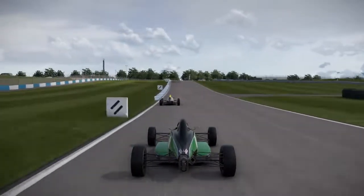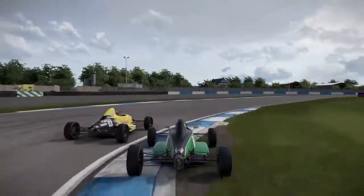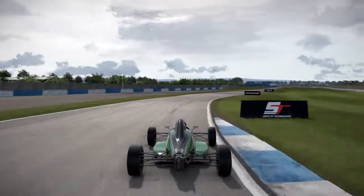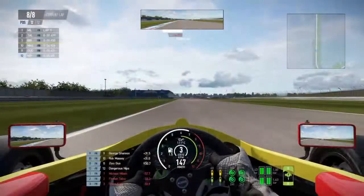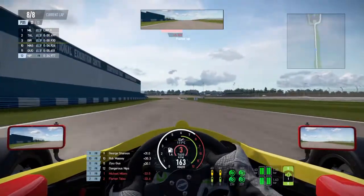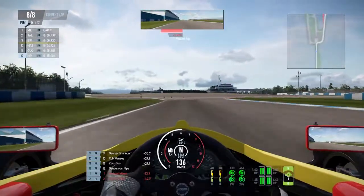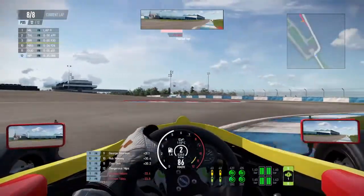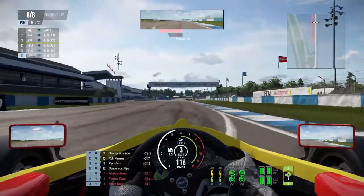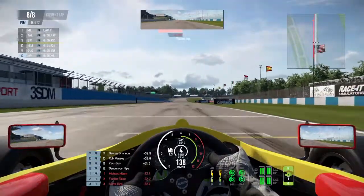We're going to jump into a quick replay on board the P2 car — Gary Brown, remember the name — savage lunge on the inside, absolutely dirty. The rules in this championship don't seem to be enforced. I must check on the next round that the rules are actually active, because that would be a penalty. That was so dangerous, it ruined my entire race. On the very final lap I didn't manage to catch up to the rest of the field. I spun out a couple of times, had a little accident. I just wanted this race to be over.